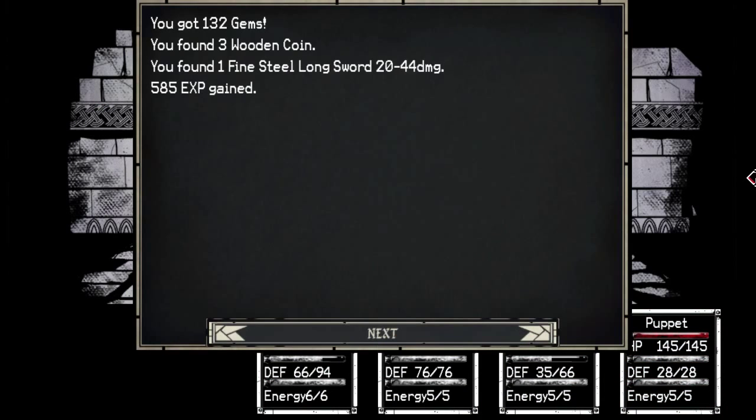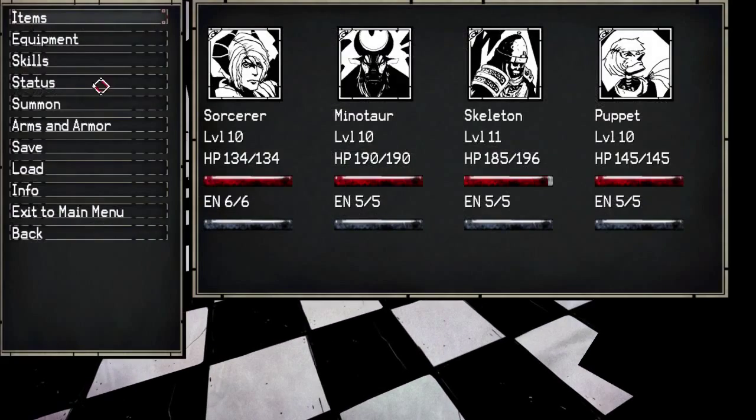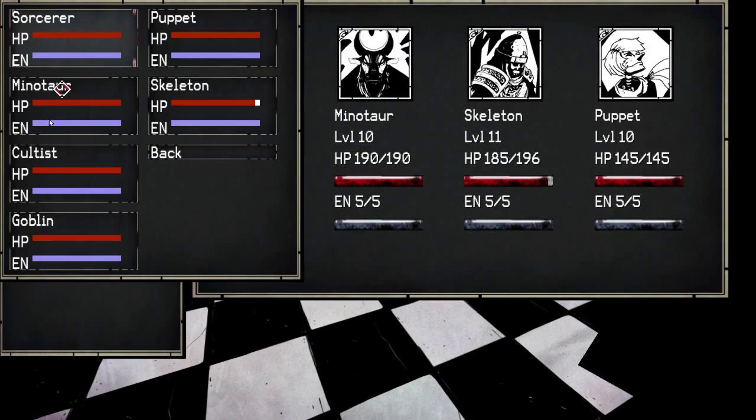And we're back. Gotta find long steel sword. I might actually be able to equip that - for a change, I can actually equip swords. Where is my skeleton?